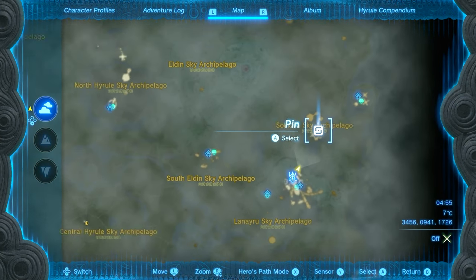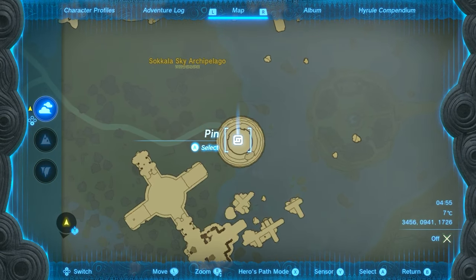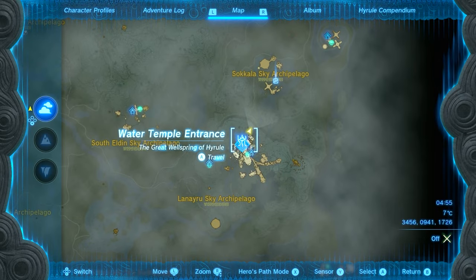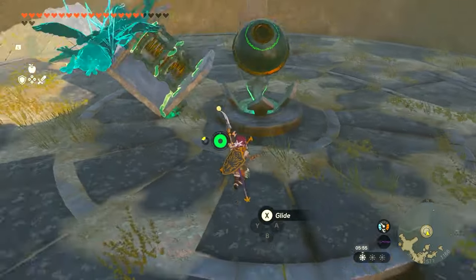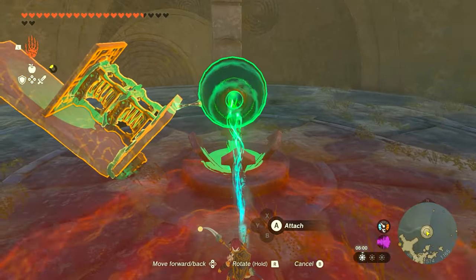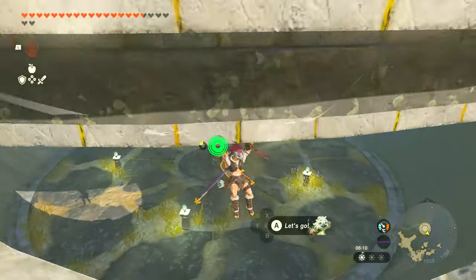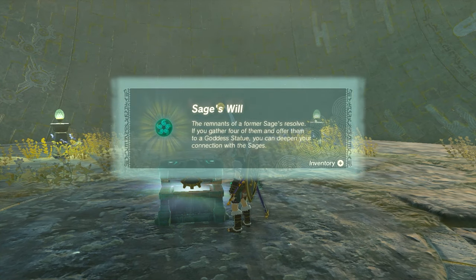For the second location, we're going to be roughly in the same area, but this time using this location here, which is kind of like a Death Star thing. We're going to approach it from the Water Temple Shrine — just jump off and glide through the opening. You'll have to angle it horizontally so the hole is cut off between the top and the bottom, so you can access the bottom part where the chest is located.